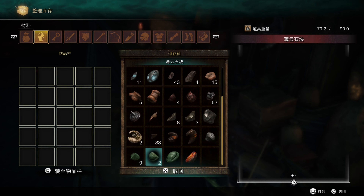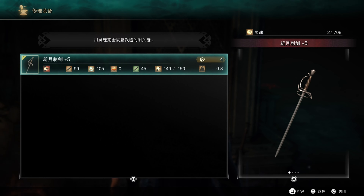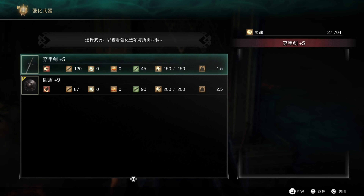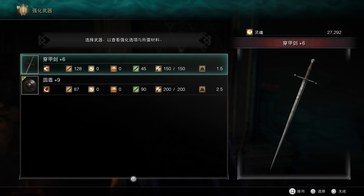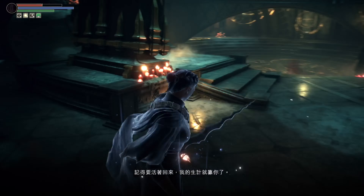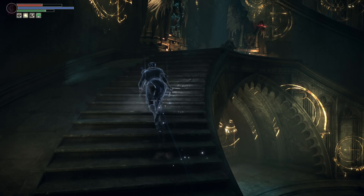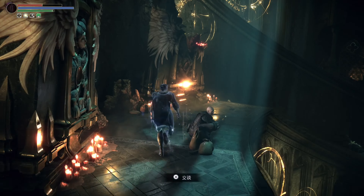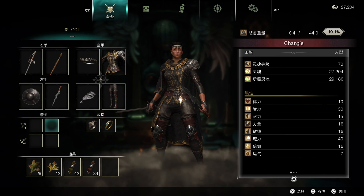We should be able to get our shield to plus ten now. We're missing one chunk — well, that's not a big deal. While we're here, we'll go showcase the crystal lizard farm in the Storm King boss room.